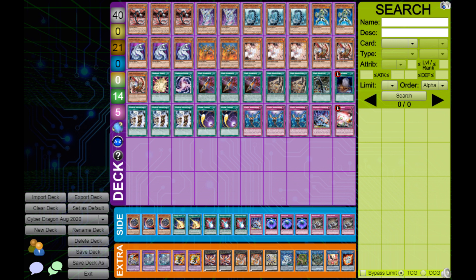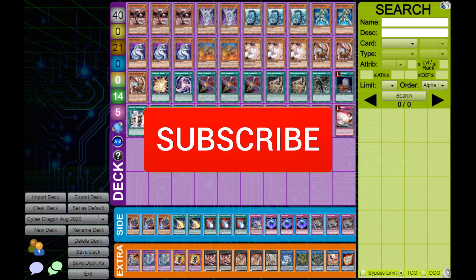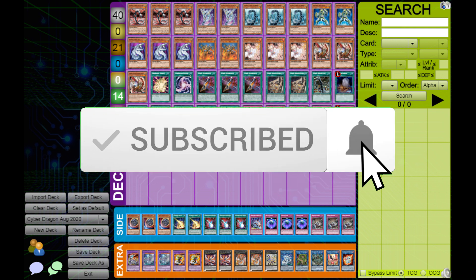Today I'd like to cover a topic that's been debated a lot in the cyber dragon community, which is comparing builds that play machine duplication with three original cyber dragons versus no machine duplication with just one cyber dragon. I ran a simulation of a hundred thousand opening hands for each build and compared the numbers in this video. If these kinds of videos interest you, consider liking the video and subscribing because it really makes my day.